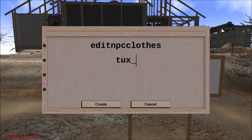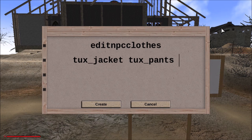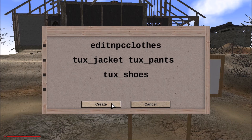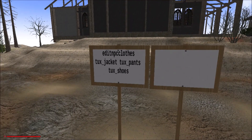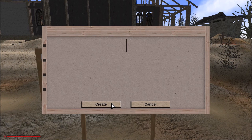After 'tux_jacket', add a space bar and type 'tux_pants'. Then add another space bar and type 'tux_shoes'. Sometimes you can add them all in one go. So that's everything you need for editing the NPC clothes — Eric is a good example of this combination. If you want, you can also add shoes separately: do 'edit NPC close' again as a separate command.